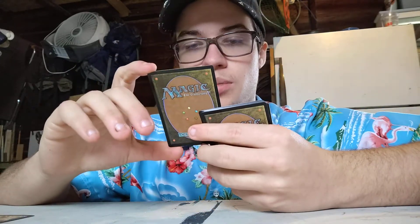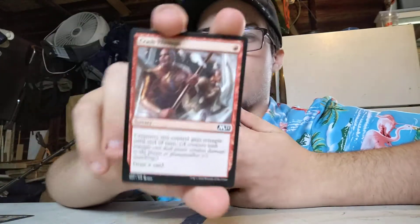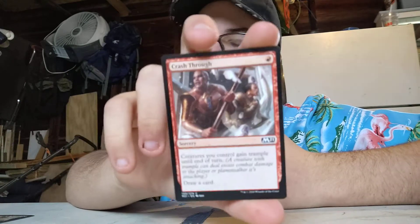First card: Crash Through. Red. Creatures get trample till end of turn. Draw a card. It's a one-cost draw-a-card, and you get the bonus of having trample on all your creatures. Overall, really good card. I love running it in red because they need plenty of trample, and drawing a card for one cost is just a beautiful bonus.